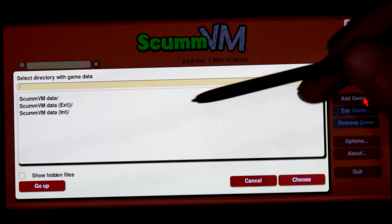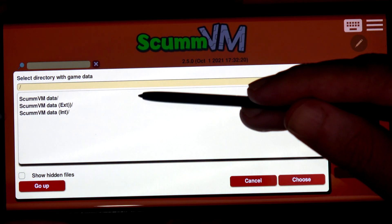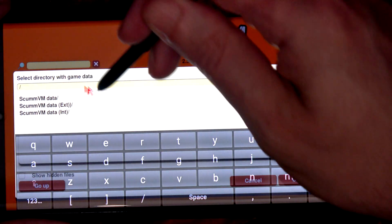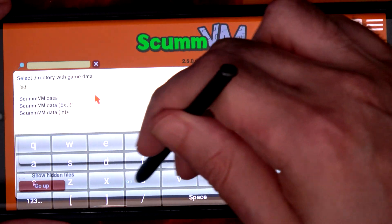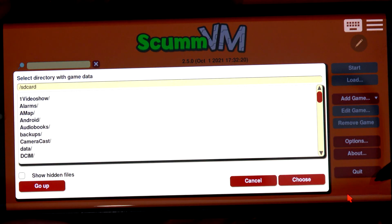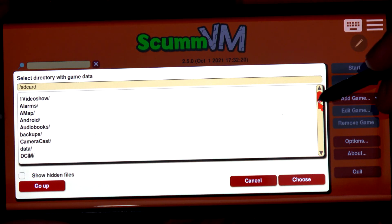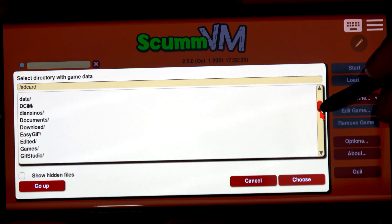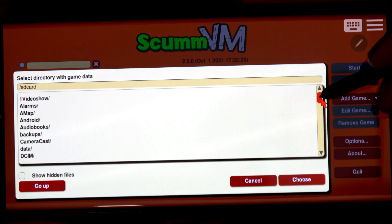Clicking 'Add Game' doesn't take you anywhere interesting straightaway. What you need to do is click there and then put in SD card and press Enter, and then suddenly you get something like your SD card from an old phone.